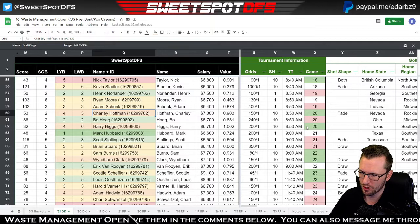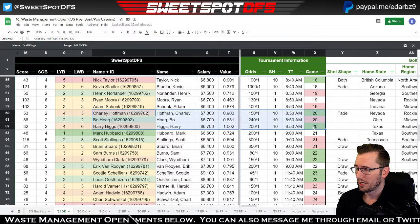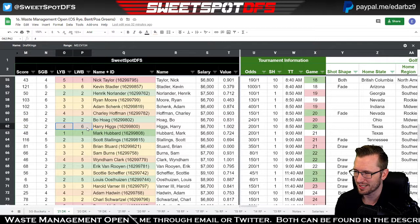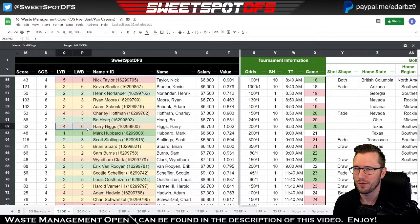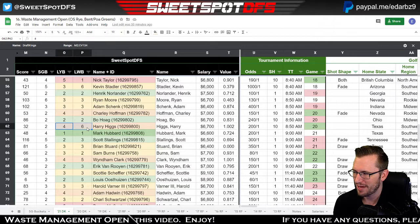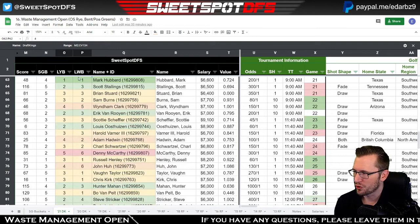A surprising group that has all three golfers highlighted: Charlie Hoffman, Bo Hogue, and Harry Higgs. Harry Higgs was one of the best golfers in my model last week but he's 32nd with a four-six bucket combination. I don't know if we're going to see him inside the top 10. I think if there were actually crowds at this tournament he'd probably do better, but with not that many spectators I really have no take one way or another. It's a decent group but I'm probably not getting there.